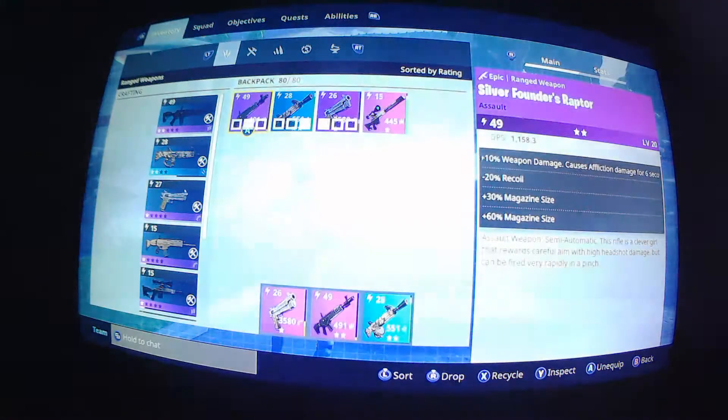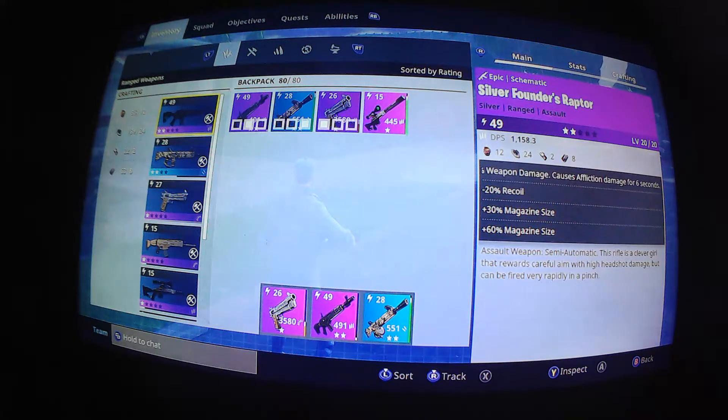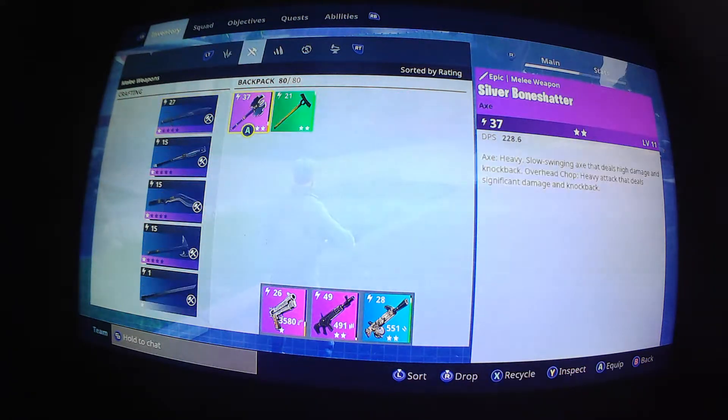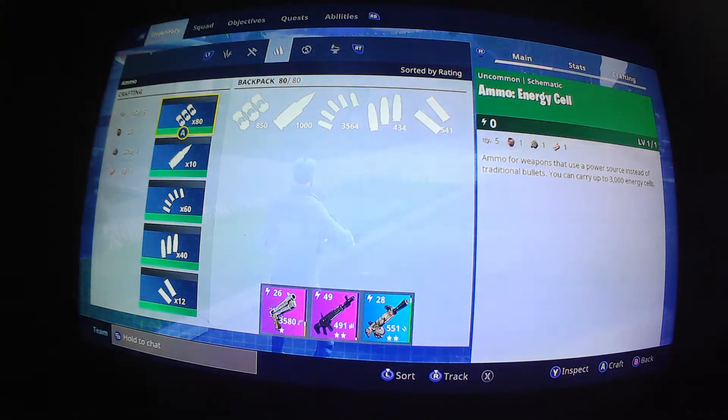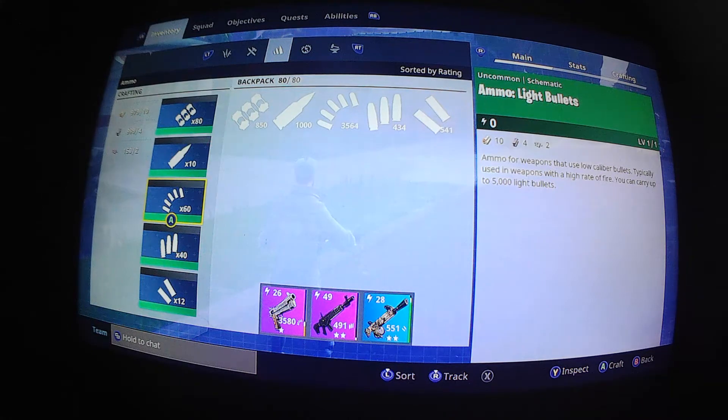Let's first start with ammo, because ammo you use the most and you burn through it really fast. For light ammo, medium ammo, and shotgun shells, you need a bit of wood — tin wood — metal, and nuts and bolts.